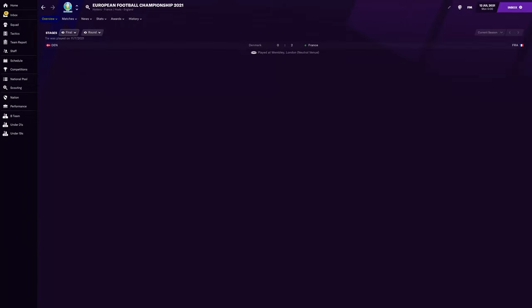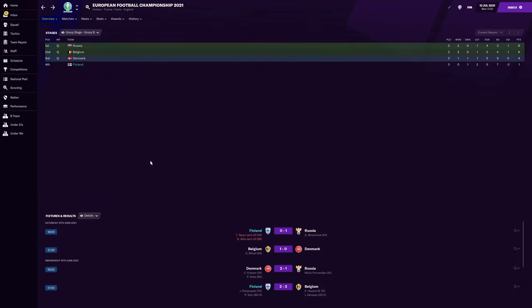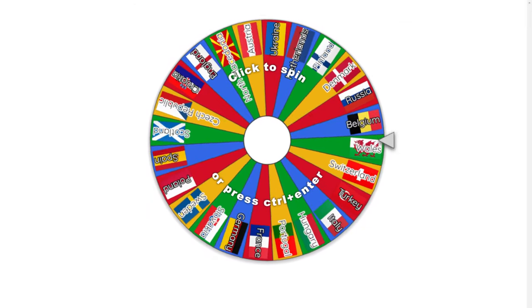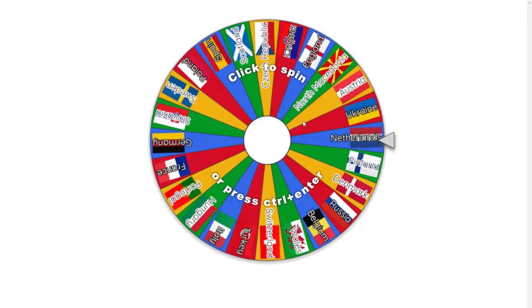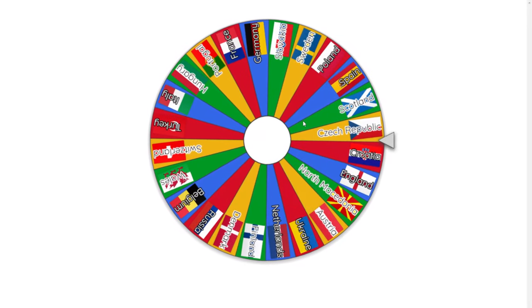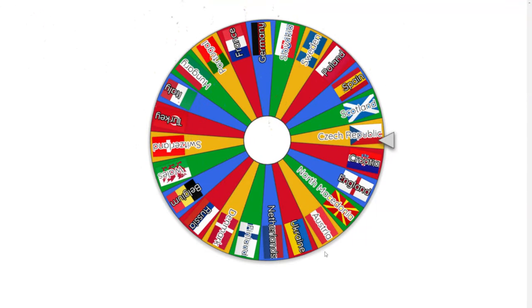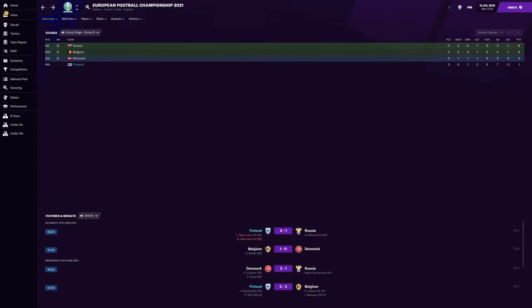Would you believe it — Denmark got all the way to the final in the end, losing 2-0 in extra time to France. No disgrace in that. We were better than Denmark for a lot of it, but never mind. Let's find out who we are going to be taking charge of next time out on the Wheel of Fortune. We'll give it a big old spin and hope for the best — Czech Republic! That is going to be a tough one. Tomorrow with it being England versus the Czech Republic, we're going to hope we do badly with them so as not to tempt fate.